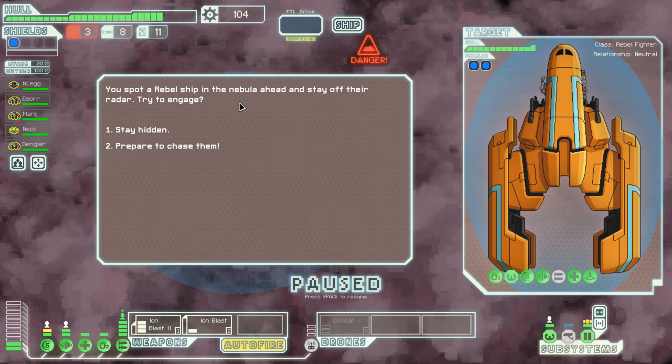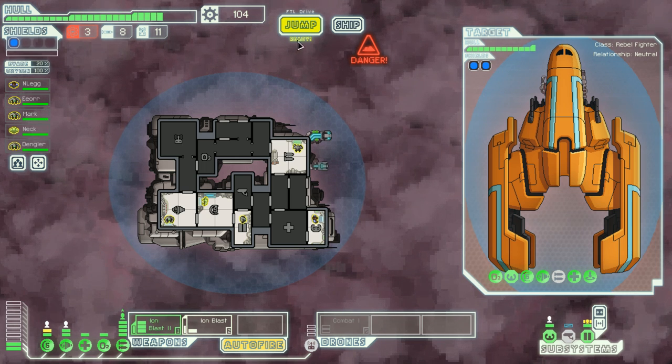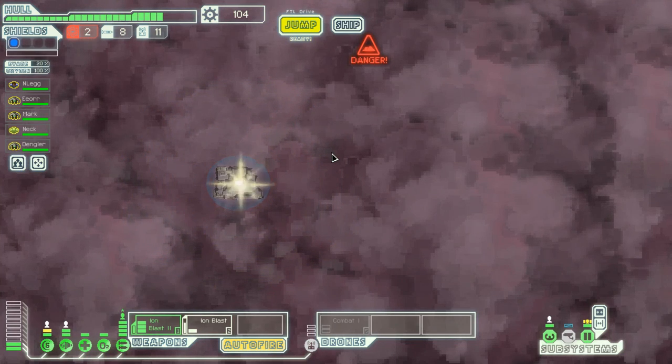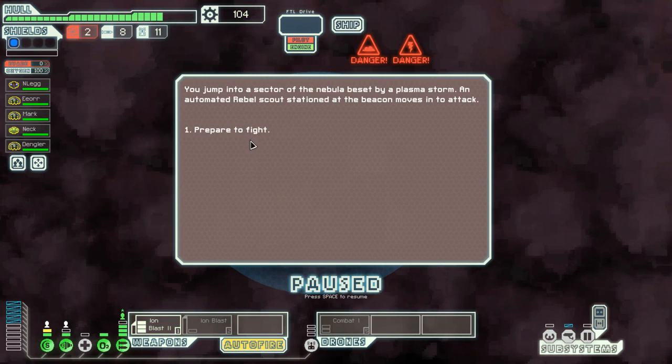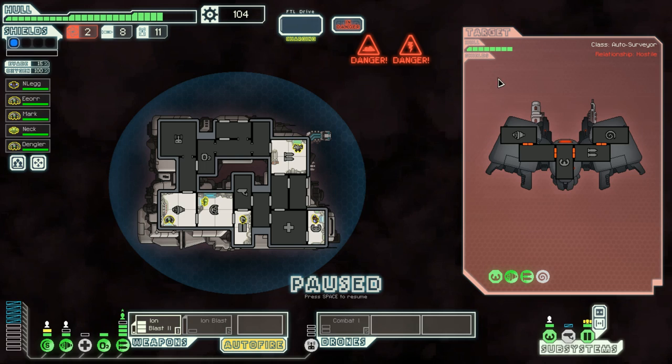A rebel ship in a nebula ahead. You spot one — want to stay off the radar, stay hidden. The reason I want to stay hidden is they have double shields. I don't really want to mess with them. What I would like to mess with is a store, because we're gonna run out of gas. An automated rebel scout moves to attack — alright, this is my kind of fight, no shields!